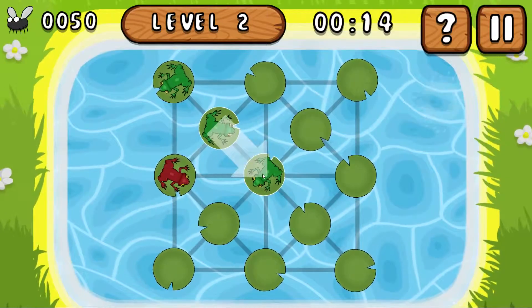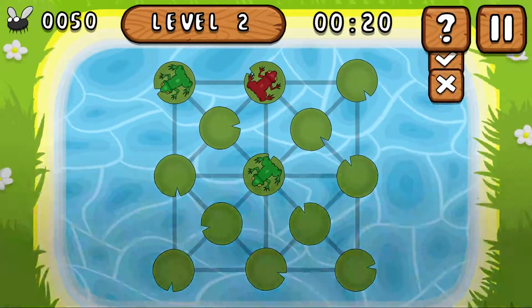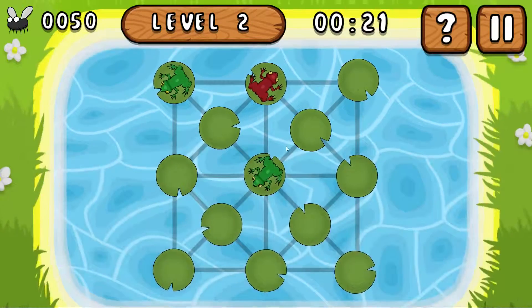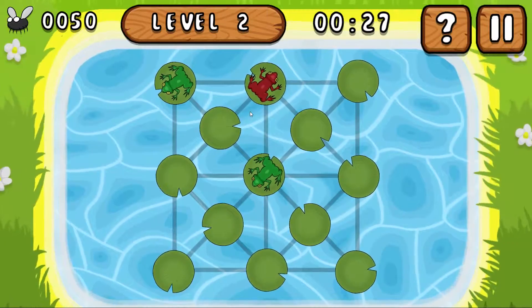Let's try to beat another level — or not. I'm stuck. If you want a hint, one hint is one move and you have to pay ten flies. You get a hundred at the beginning just for getting the game, and then you earn a little bit after you beat levels.